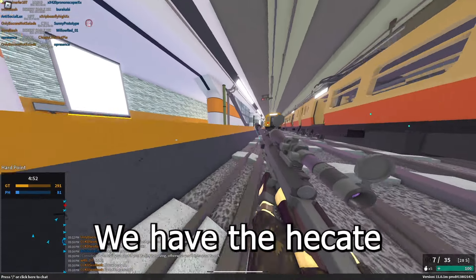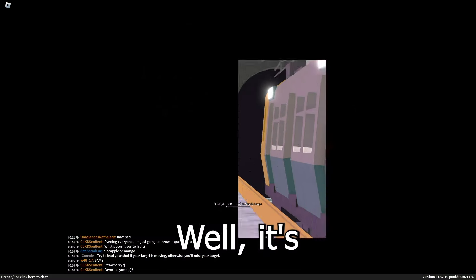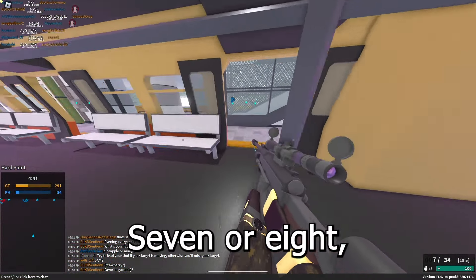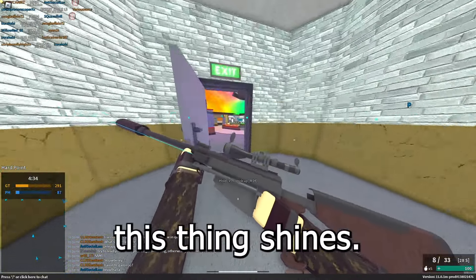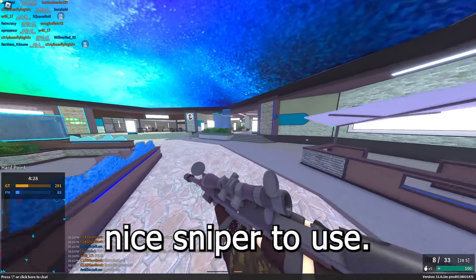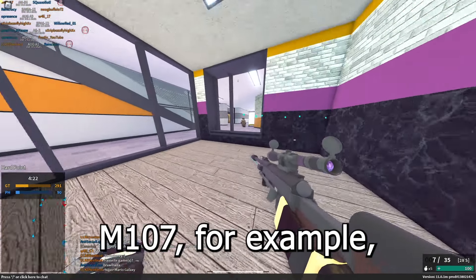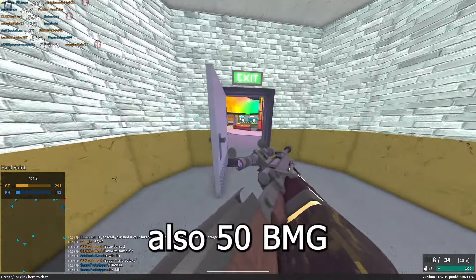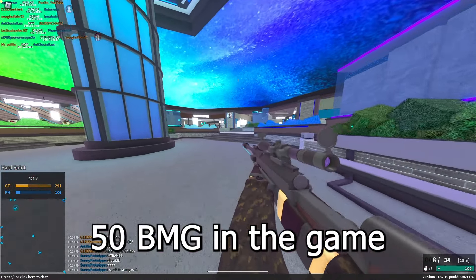For the best sniper rifle, we have the Heck 8. It has a 28 fire rate, which is a little on the slower side but not bad. It has about seven or eight rounds in a magazine. It's actually a one-shot to the torso at all ranges, which is kind of where this thing shines. It's not too slow or sluggish like the BFG or the M107, while still giving you that nice one-shot capability. It's also 50 BMG, just like the M107 and BFG — basically it's just the best 50 BMG in the game, hands down.